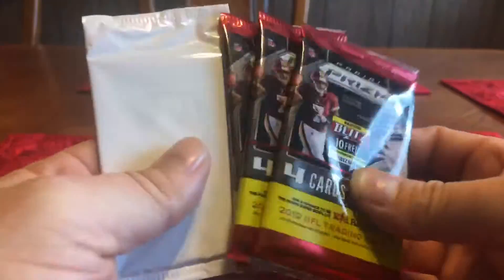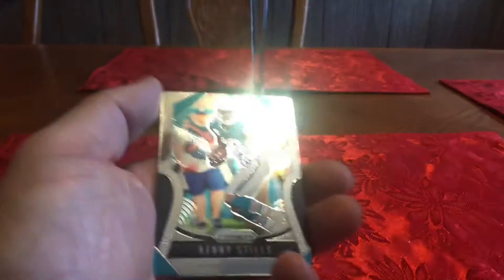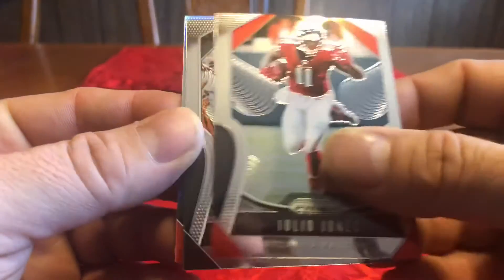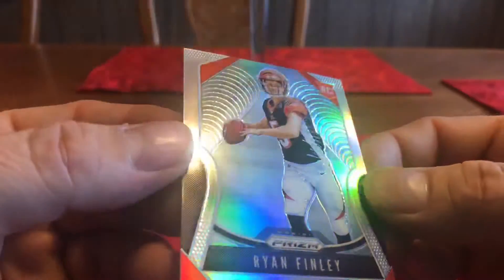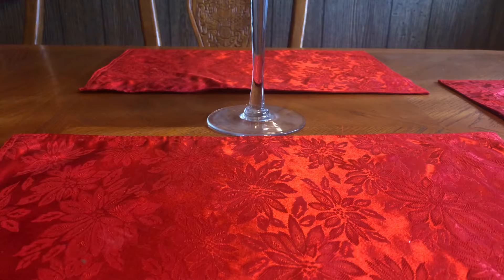We've got three packs, three regular packs and the red white and blue — which obviously we'll save that for last. Four cards in each pack. Let's see, we've got Kenny Stills, Julio Jones, Bo Jackson. Ryan Finley rookie — oh that's a silver, nice! Silver prism rookie.